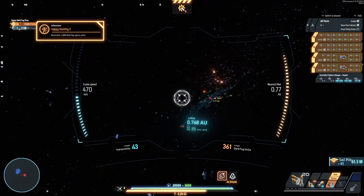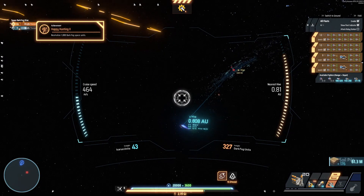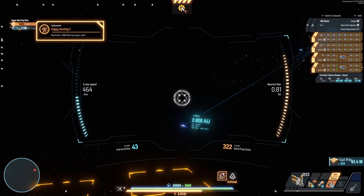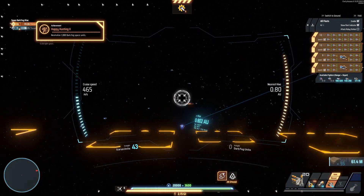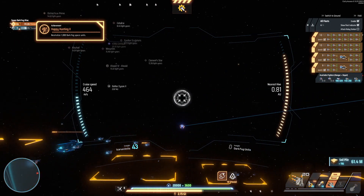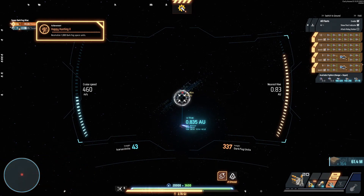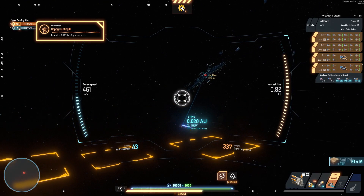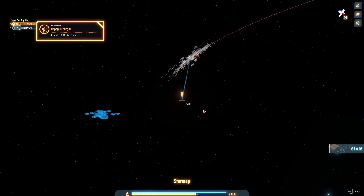We killed a thousand Dark Fog space units. I'm kind of orbiting the hive while my fleets do the work. It's incredibly difficult to maneuver — the game moves me based on where the camera is facing, not the keys I press. So I have to face away from the hive to orient myself, and then as soon as I look towards it and press any key — like if I press left, it turns me right, inward towards the hive.